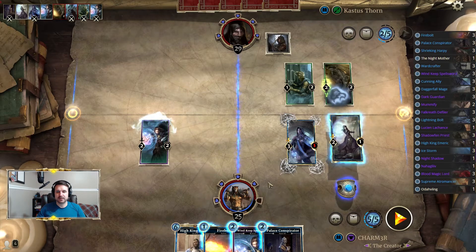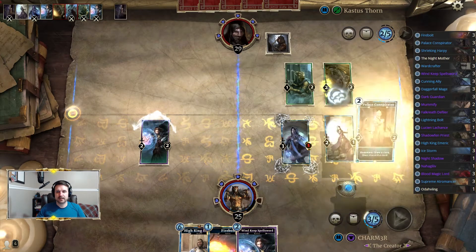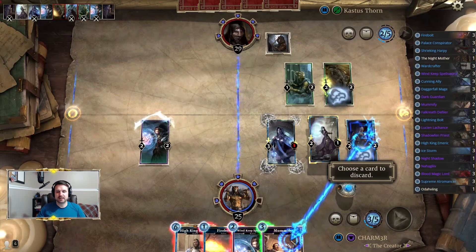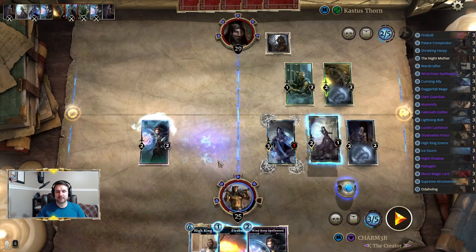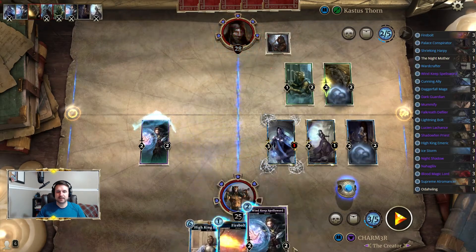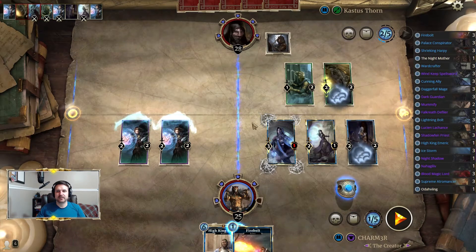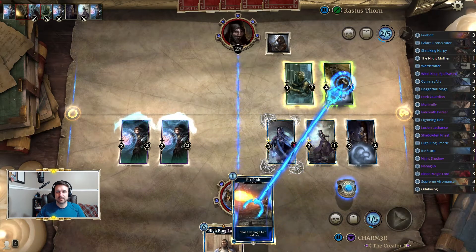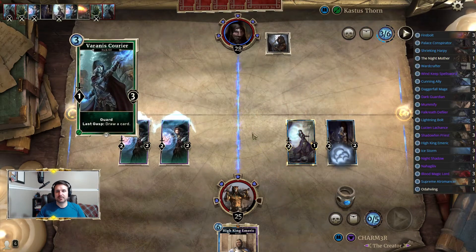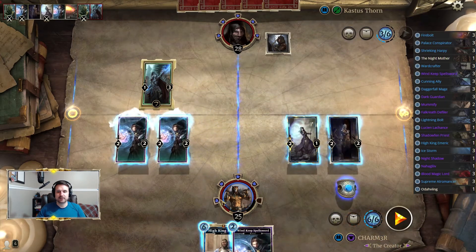Now we have some decisions to make. Let's see what this gets us — Mummify. Of the options in hand I think I like Mummify the least; it can be great in a pinch but we're going to pitch that one. Let's get a little bit more damage in face and keep this one on the board. I'm contemplating Firebolting this but then he still takes this trade here — it's probably okay. It's all about controlling the board against him because he plays a ton of lethal creatures and a ton of cycling guys, so the more you can control the board the better.